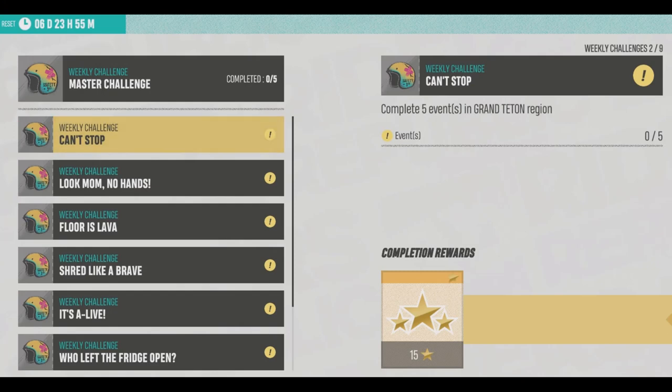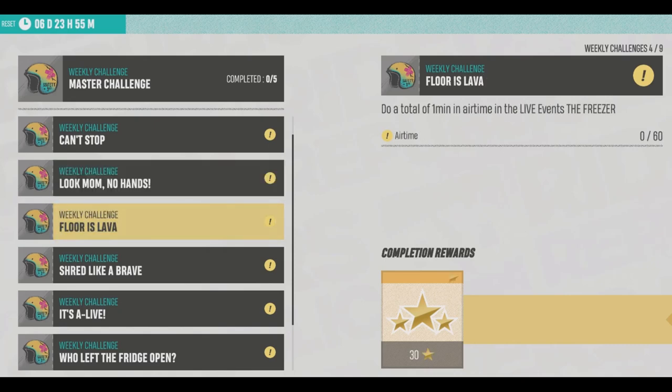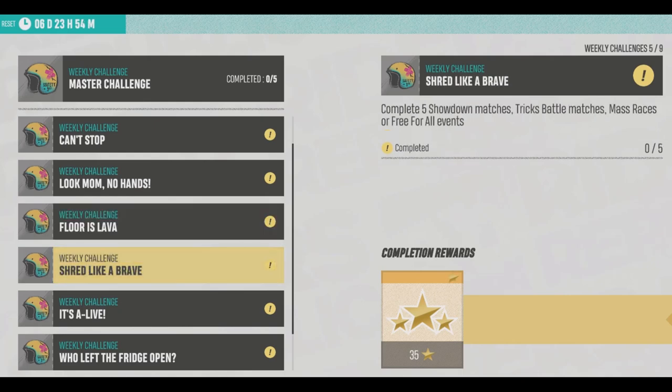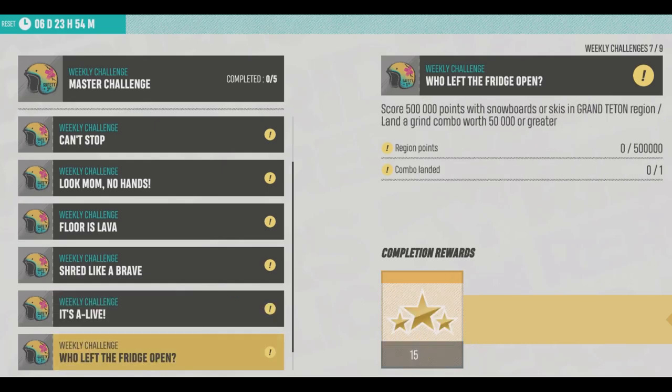The weekly challenges this week are: complete five events in Grand Teton, complete two unique stunts without falling — there are a couple of star rewards for that, and I don't love that format. Do a total of one minute of air time in the live event the Freezer — basically just one minute total in the air, not all in one trick. Complete five showdown matches, which is basically just doing the PVP stuff, then get to weekly level three by playing both live events: the Freezer and In Between the Lines.